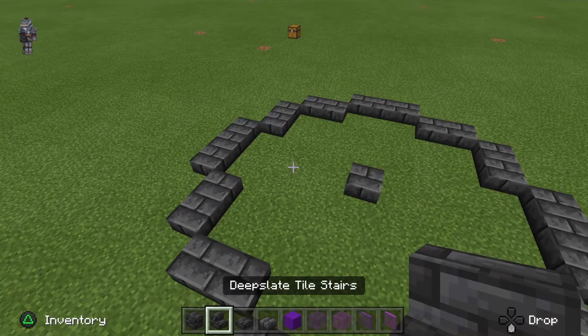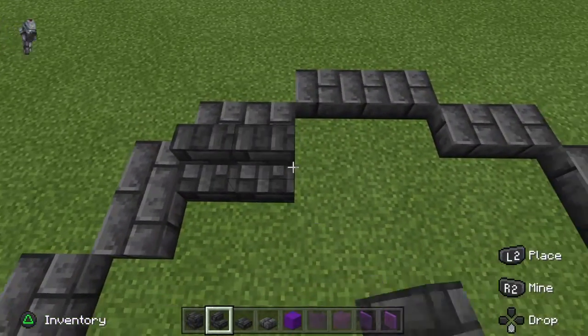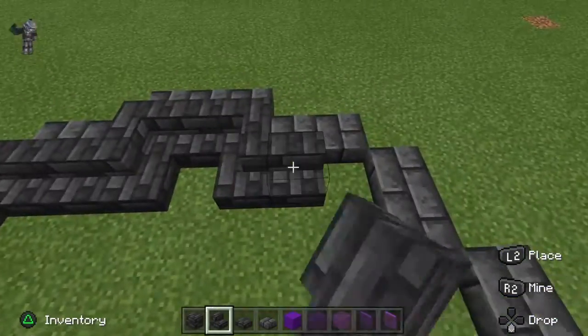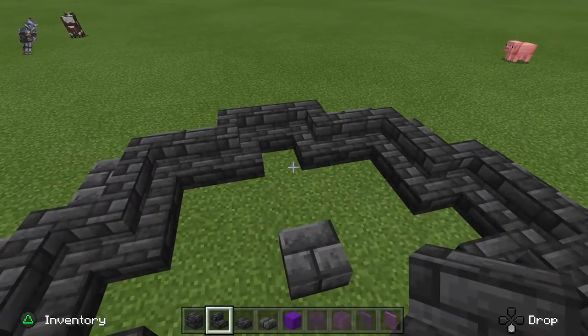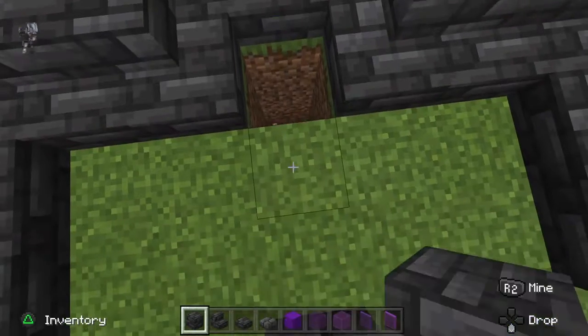Next, get your deep slate tile stairs and place them all around the slabs. With this finished, break the blocks beneath it.